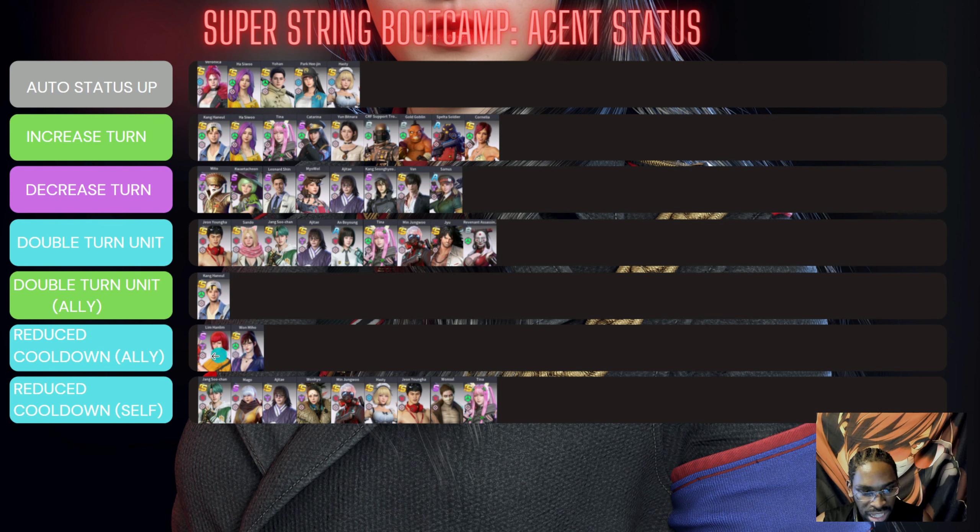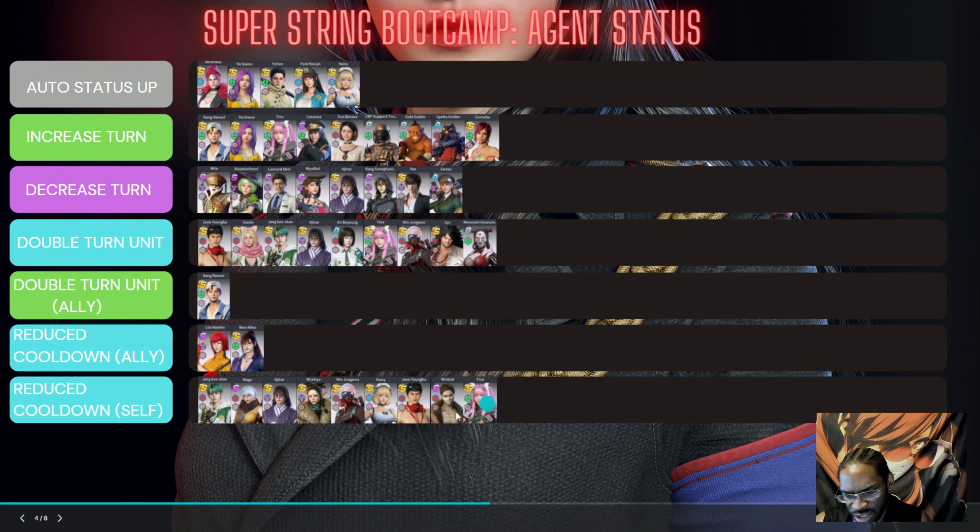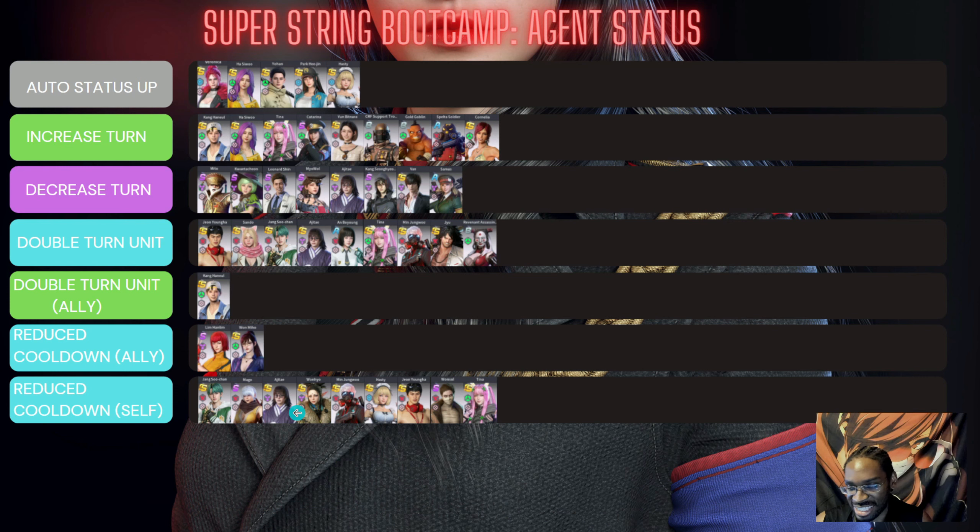Wa Mihu and Lim Han Lim can reduce cooldowns. Lim Han Lim can reduce a single unit's cooldown by three. Wa Mihu's passive reduces your entire team's cooldown anytime she takes a turn. The rest of these units only reduce their own cooldown — they're kind of selfish CD reducers.